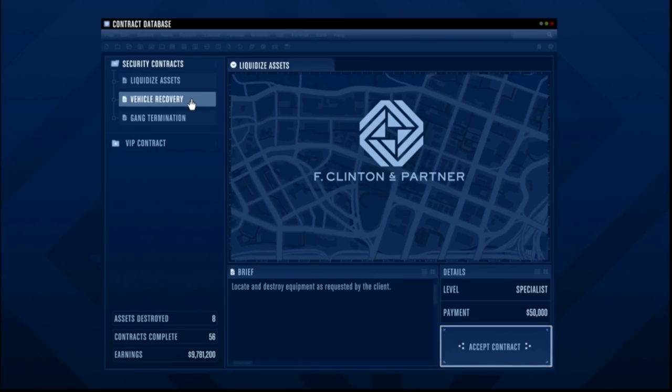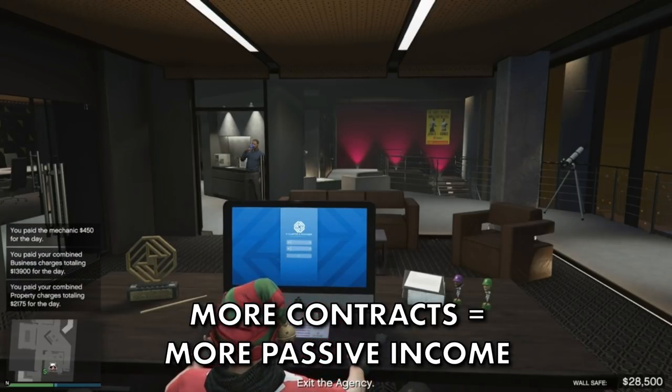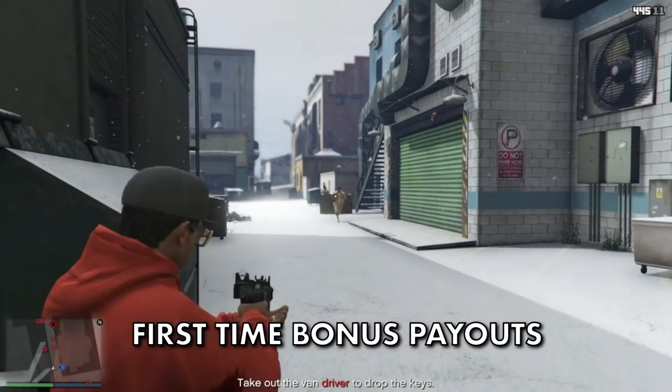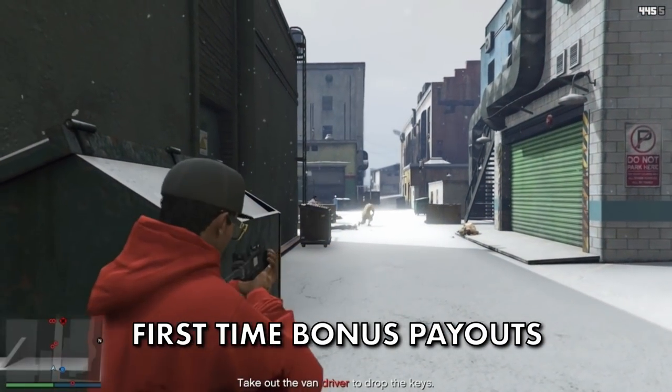There are also security contract missions that pay between 30,000 and 80,000. Even better, the more contracts you do, the more passive income money is added to your office wall safe, meaning it fills up faster. The wall safe tops out at 250,000. It's also worth mentioning that you'll get some bonus money for completing certain story missions for the first time, like playing as Franklin for example.